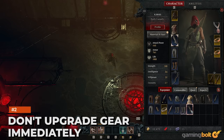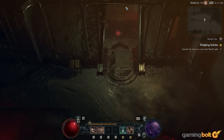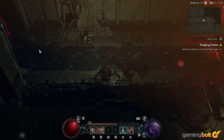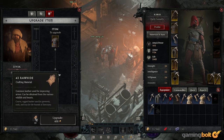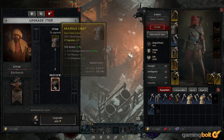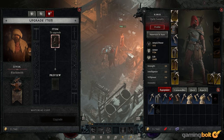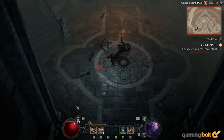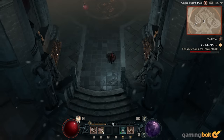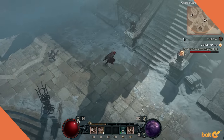Don't upgrade gear immediately. After reaching Kyovashad, the first major city, you'll open up a few facilities including the option to upgrade gear at the Blacksmith. Tempting as it may be, don't do it. Gear upgrades cost precious materials and gold, and while the temporary power boost may seem worth it, you'll be swapping out gear and weapons a lot in the early to mid game. If you're running into survivability issues, maybe upgrade each piece once, but try to hold off as long as possible — you'll need those resources for later.